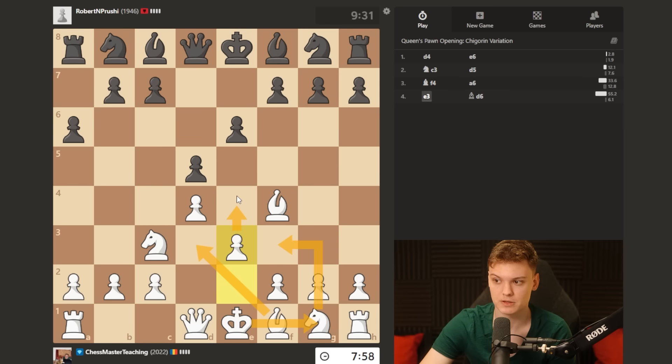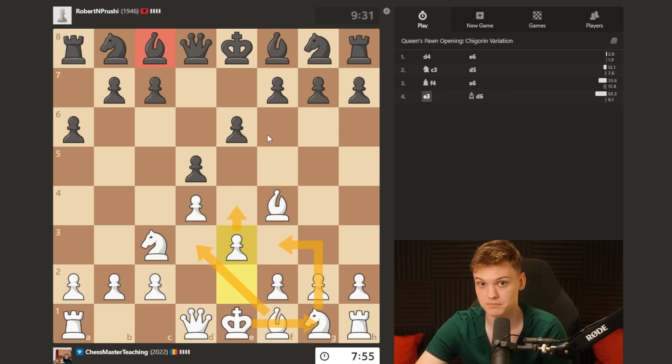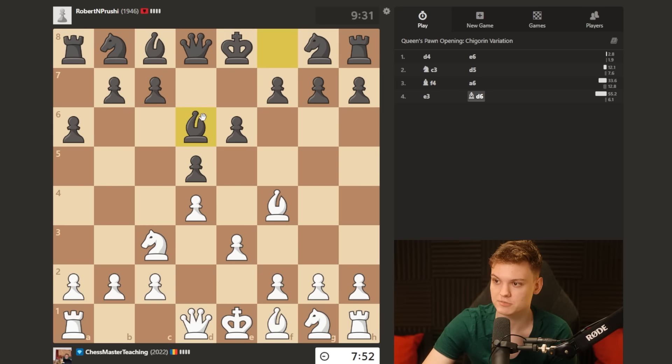Castle, and then break with e4. That's how you always do it against the light square prisoner. He goes bishop d6.